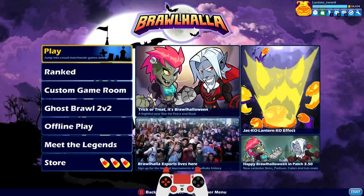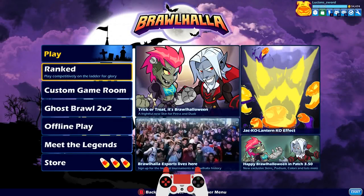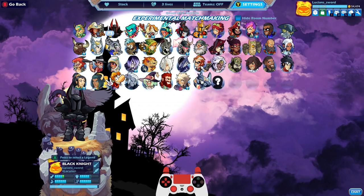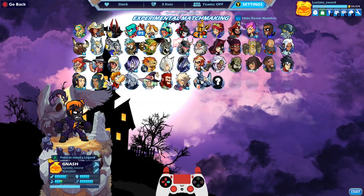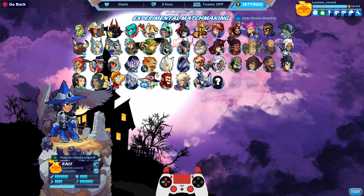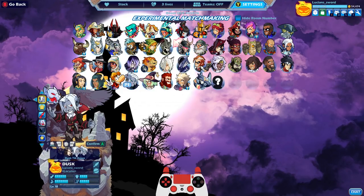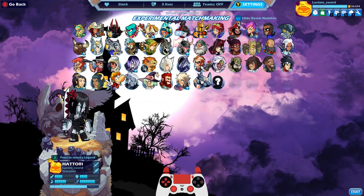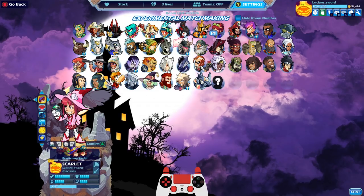How's it going guys? LucianSword here playing some more Brawlhalla. Today we're going to be continuing our super spooky coverage of the Brawlhalloween event, where we started out doing the Monster Nash, and then we did a video on the new Dusk skin, Dusk Till Dawn, so be sure to check those videos out if you haven't already. And today we're going to continue with the next legend on the list that has a Brawlhalloween skin, and that would be Scarlet with Bewitching Scarlet.